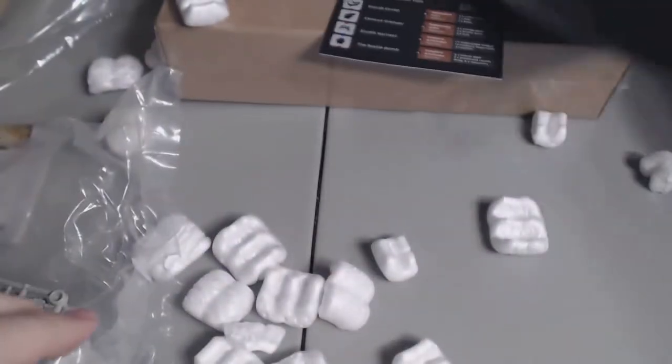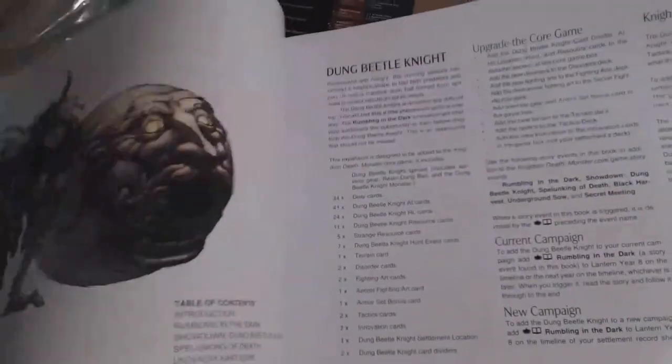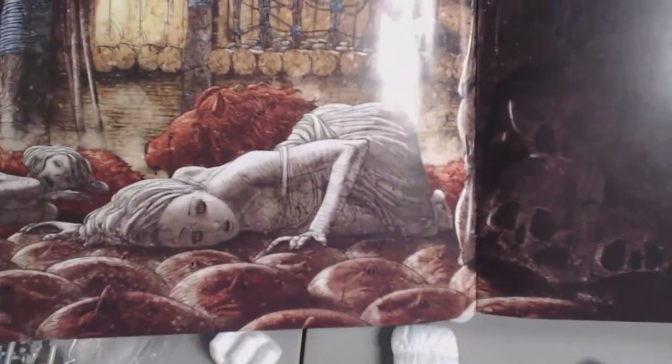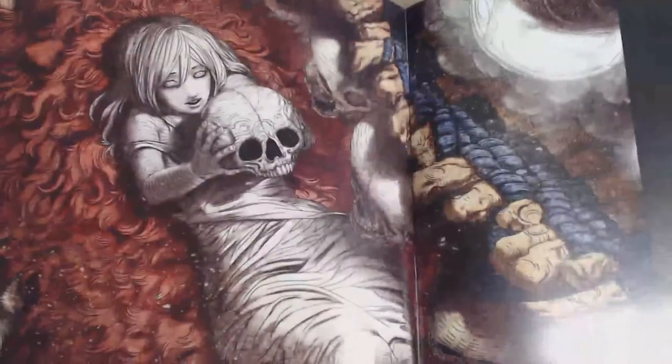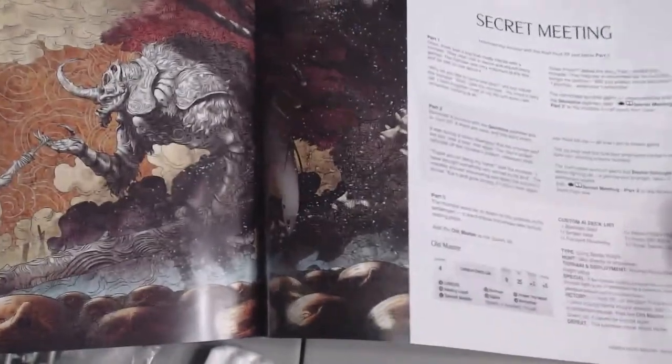And then you've got the rule booklet for the expansion. Some art there — it's like a dung ball, it's awesome. And then the rule booklet is full art, always sweet art. I should warn, it's mature — MA17 plus or so. That is the rule book; it'll explain the tactics and the other AI systems they've added, card-wise. And these must be events, storyline and such.